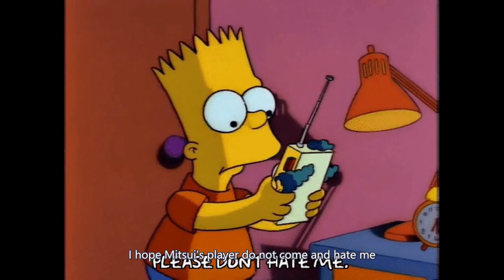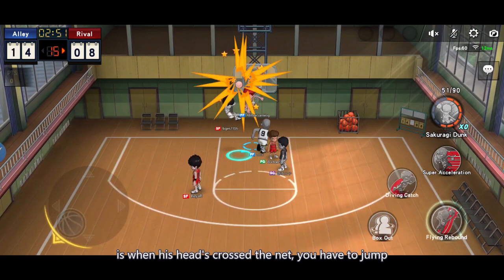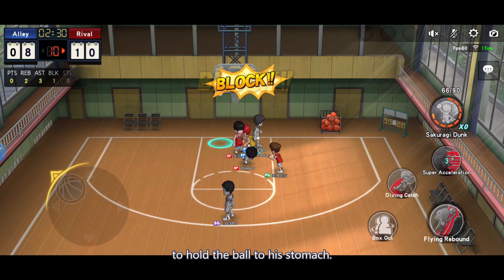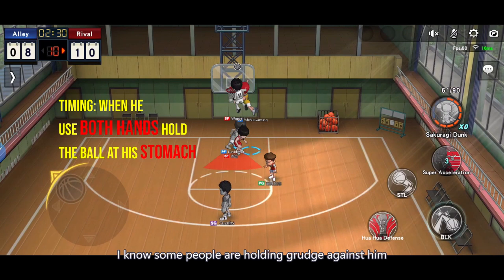Next is Rukawa — let you guys practice once again the blocking timing for Rukawa. The first key point is when his head crosses the net, you have to jump before he reaches his vertical peak. His second clutch move is when he uses both hands to hold the ball to his stomach. I know some people are struggling against him — let's have a blocking fist, that's Rukawa.